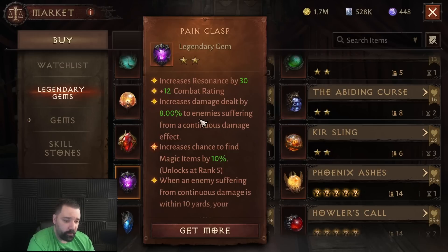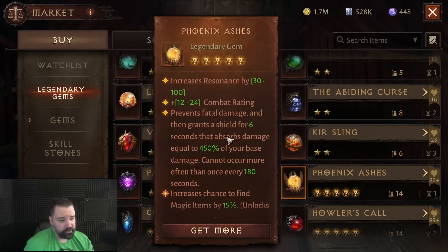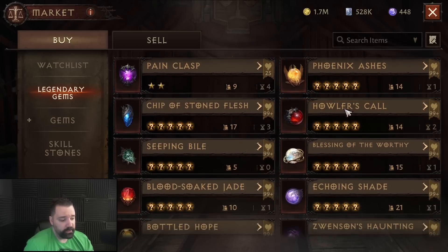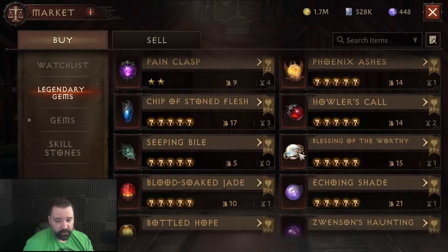A lot of players have lower resonance — say 2,000 to 3,000 — compared to some high resonance players at 6,000 to 7,000, and they actually outperform them in situations like the Gauntlet or even the Warband Raids. This is because they're utilizing strong two-star gem effects rather than just maxing resonance with gems like Phoenix Ashes, which provides no additional damage other than the resonance value itself, or even some other weaker 5-star gems.